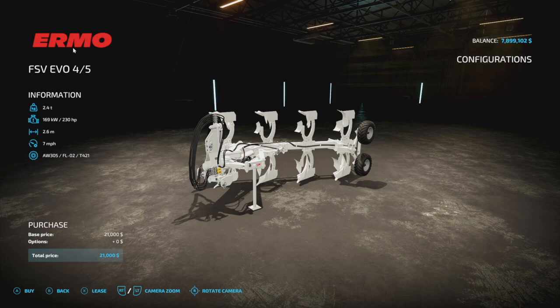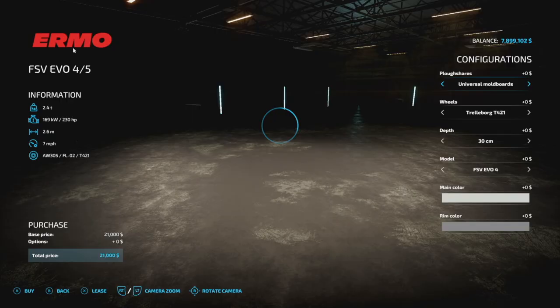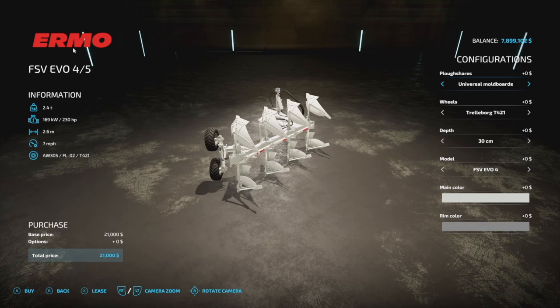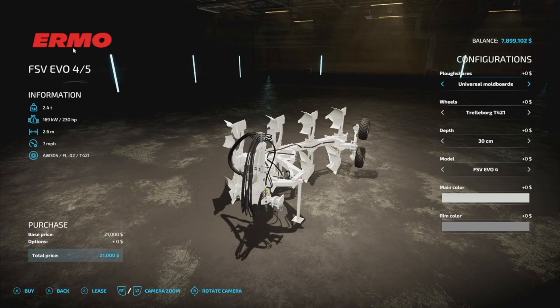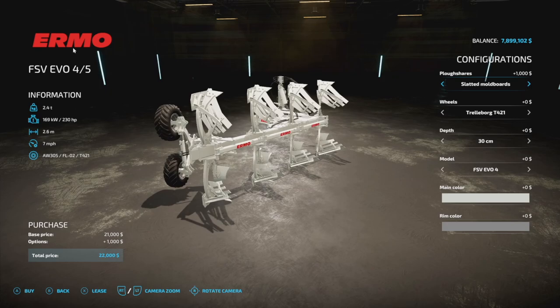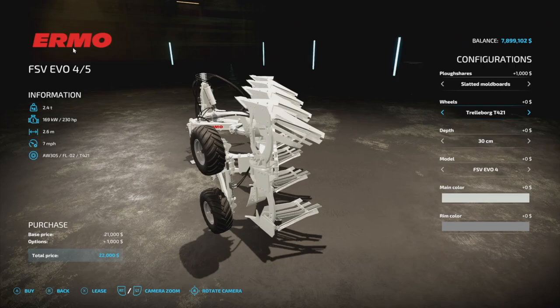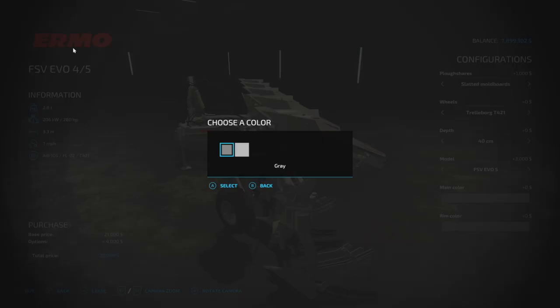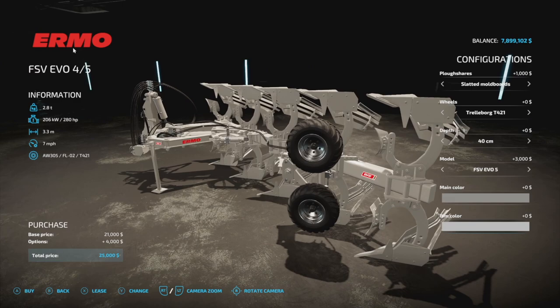From Mirror Said we have the Irma Evo FSV — a new plow. By the way, if configurations ever disappear, just take it out and go back in and they'll pop up. This plow weighs 2.4 tons and is 2.6 meters — very small — but requires 230 horsepower. There are better options for the job, but for pure beauty there's nothing quite like it. You've got different wheel and slate setups, adjustable depth, and an extension bringing it to 3.3 meters. Colors include Irmo gray and Irmo white with gray or silver rims. Five slots on console.